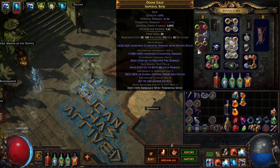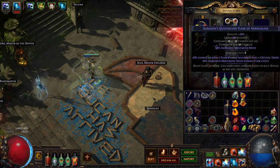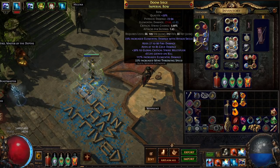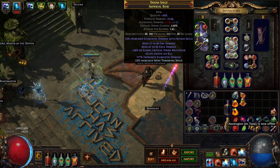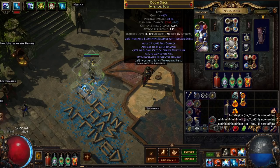That modifier is being nerfed in 3.9 — it's a pretty common roll but still insanely high in the 3.9 world. The version I'm using caps out at 120%; the new version will cap at 94%, but it's still extremely strong. There will also be a 100% roll available normally on a bow. Additionally on this bow we have 22% increased mine throwing speed and 36% increased global critical strike multiplier.